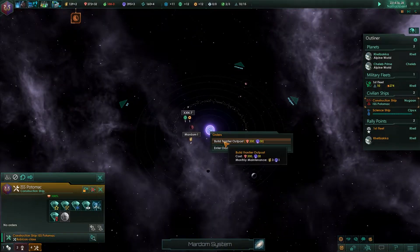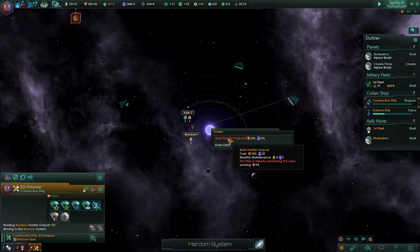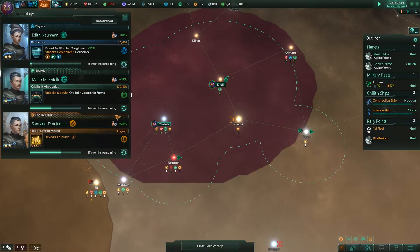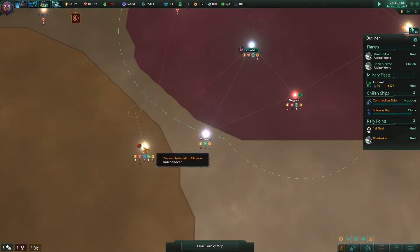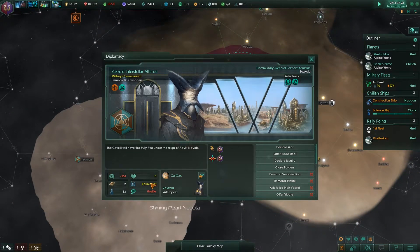I'll just build a frontier outpost over here. I thought it cost a monthly influence of three, but it costs 30 overall to establish — so that's good. I think now we want to save up some money to get a colonist. I definitely don't want to get this outside of my borders; I do hope that these guys build some improvements over there.